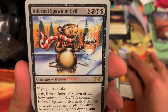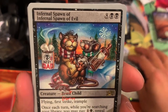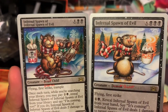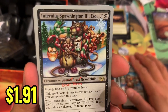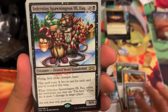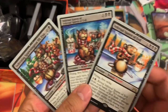Internal Spawn of Evil — look at that, that's pretty cool. This one is a 9 casting cost, this one is a 10 casting cost. Infernius Spawnington the Third — 11 casting cost. You could create a rat deck out of those three cards. 1, 2, and 3 rats. The descriptions change — Beast Demon Child, Beast Demon Grandchild.